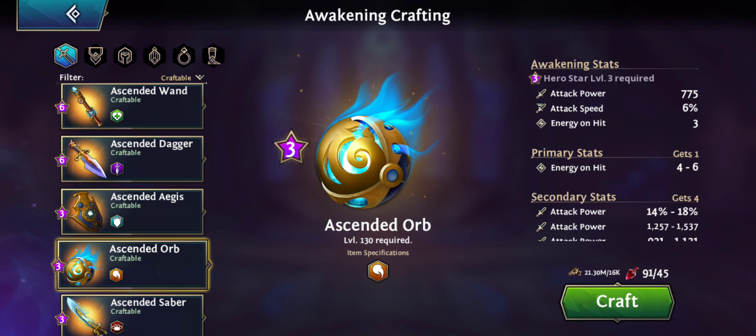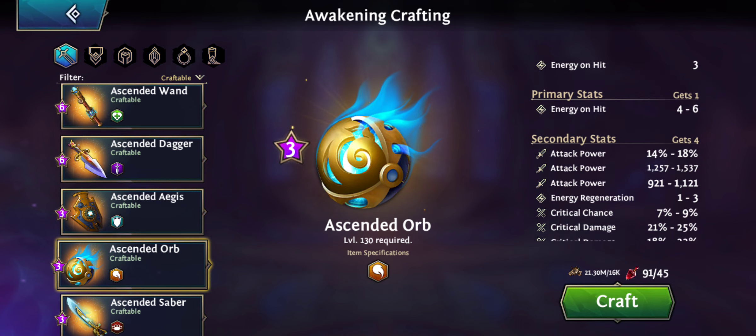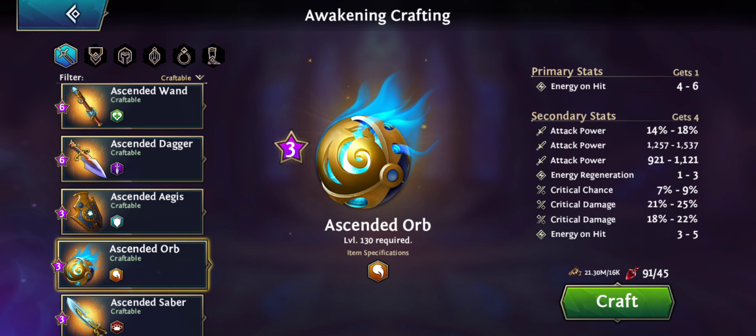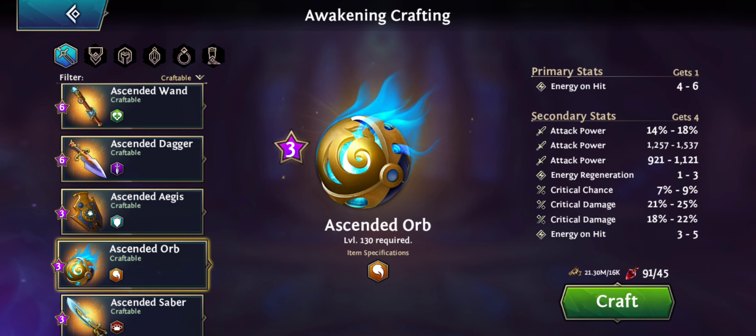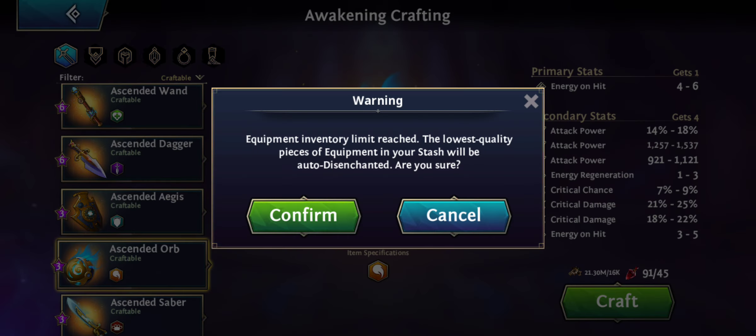The level 130 items have the same secondary stat values as level 150 weapons when they're normal, non-awakening weapons. So you already have the chance at level 130 to get the same secondary stats, and the primary stat can get higher too as awakening stats. What I'm hoping for now is energy on hit six on the primary stat and really high attack power on Daeva. If I could get a double hit that would give 2600 attack power with another five energy on hit on the secondary stat, with three energy regen — that would be a dream. On awakening stats, energy on hit three, plus attack stats and attack speed would also be fantastic.